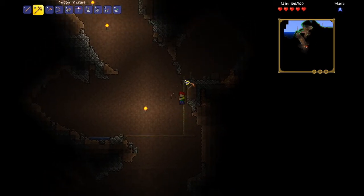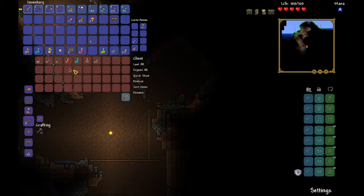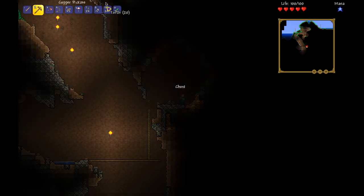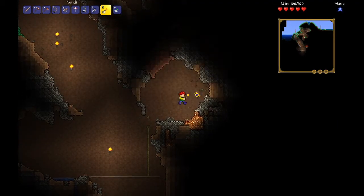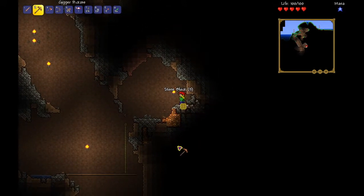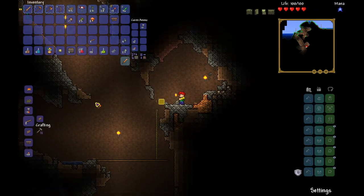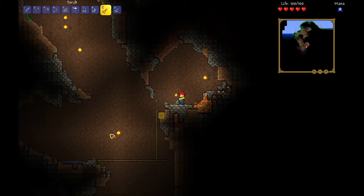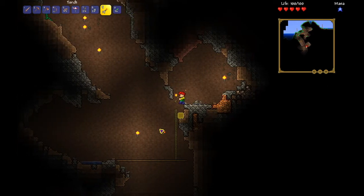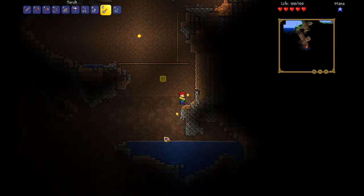Let's grab this chest here, hopefully there'll be something decent inside. Looks like it has some decent stuff — not weapons, but weapons aren't required. I don't need that iron. There's hardly anything. Wait, how much iron do I have? 23. I'm not sure if that's enough to make an anvil — might be, we'll figure it out.